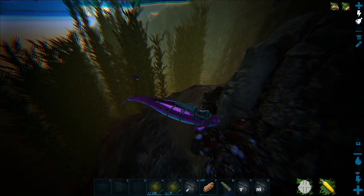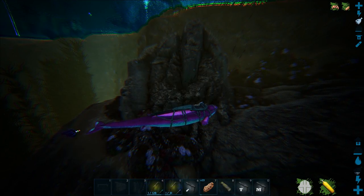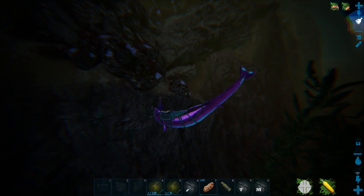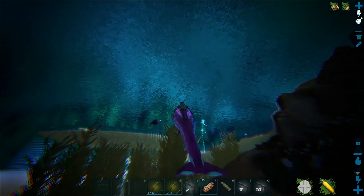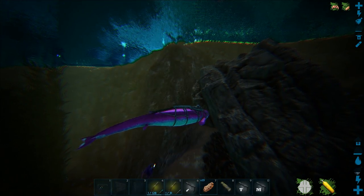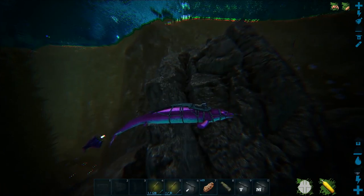We got this little buddy following us — he's a very nice blue color, kind of with some pink on there too. I'll let him bite me to keep him interested. I'm wondering if these things have a depth gauge and he's ignoring me because he can't come up this far. This would be a hell of a lot easier if I had a tuso to just drag him back to the base.